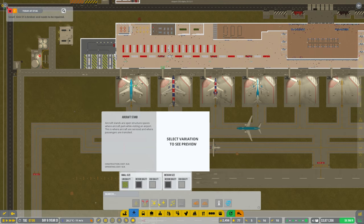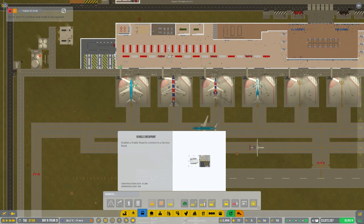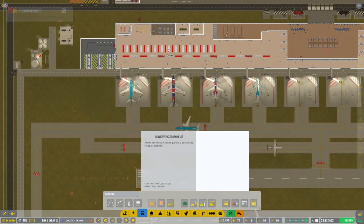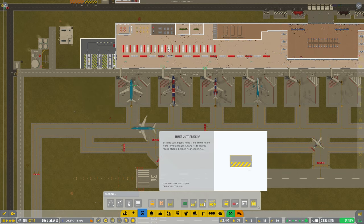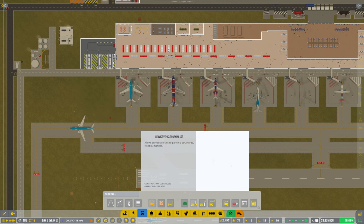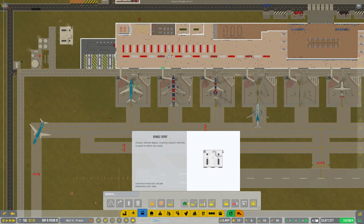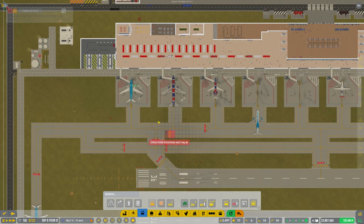So what else do we need for this? It's been a while since doing a remote stand. We need a shuttle bus stop, a service car stop, and service vehicle parking. That enables all employees to be transferred to and from remote stands - okay, so we need one of them.